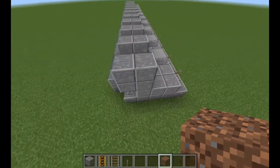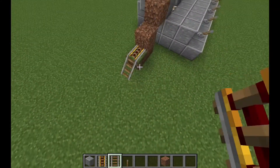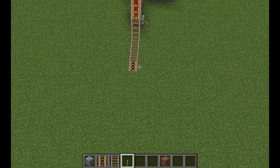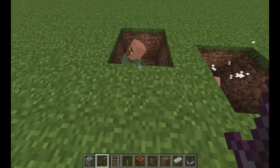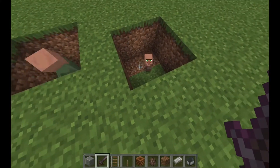To put your villagers in, make a temporary staircase. Place some rails and powered rails to where your villagers are. Put temporary blocks to make sure the villager doesn't escape. Also make sure to not use villagers with green shirts, baby villagers, or villagers you have traded with before.